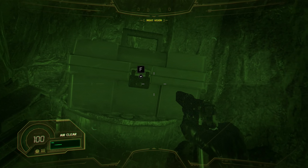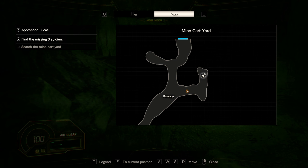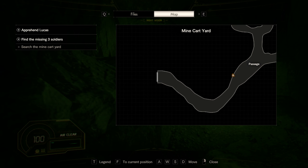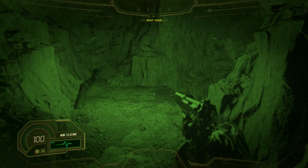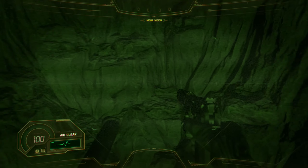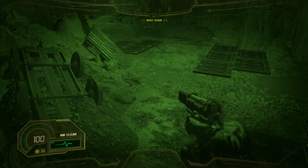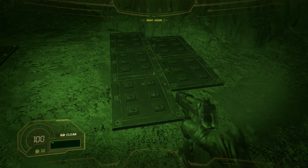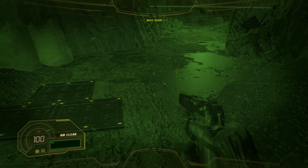Frickin' Lucas. Oh, lockpick — gotta remember that. Let's see here, it's right here on the map. Once you step on it, it's disarmed.